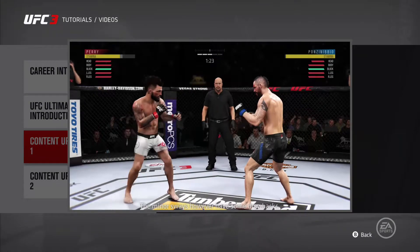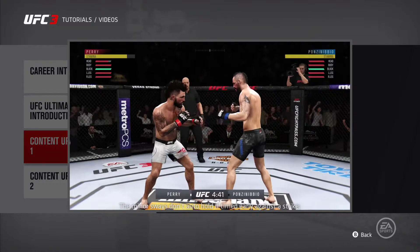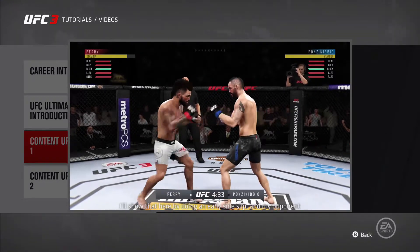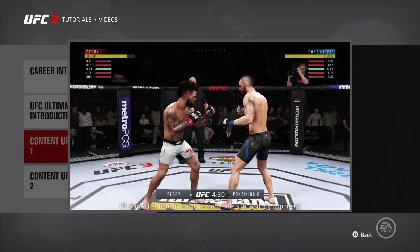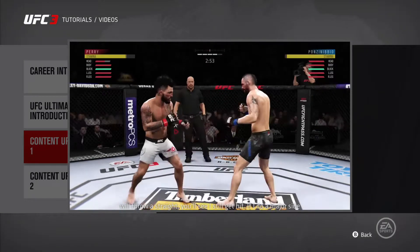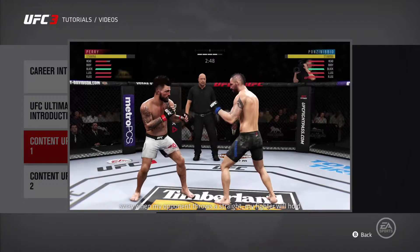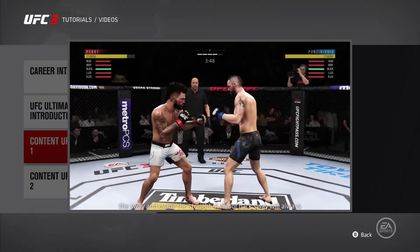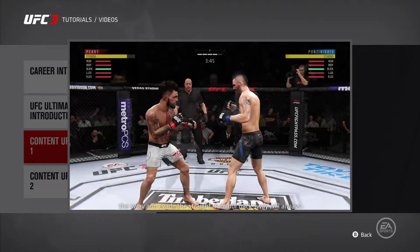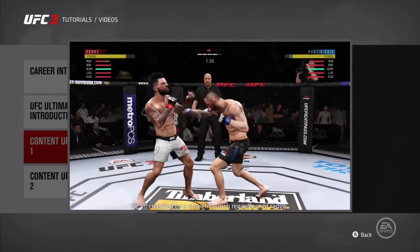The minor sways do have some drawbacks. The minor sways don't auto-hold if timed early against a strike. I'll show that here by doing an early side slip while my opponent throws a straight — you'll see I still get hit. If I do a major side sway while my opponent throws a straight, my fighter will hold the sway and evade the straight. A minor back sway will always be intercepted by a straight punch regardless of range.